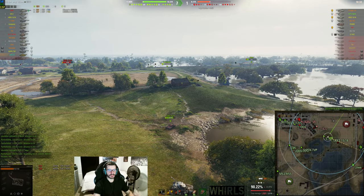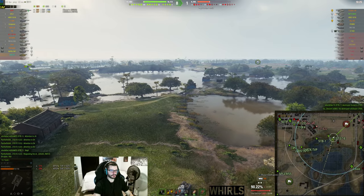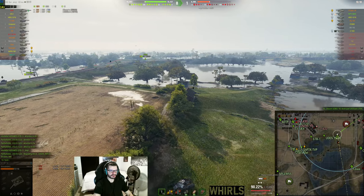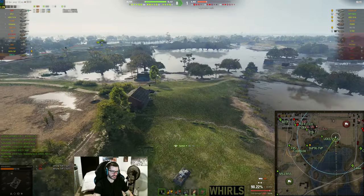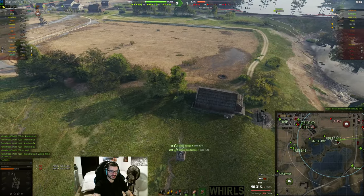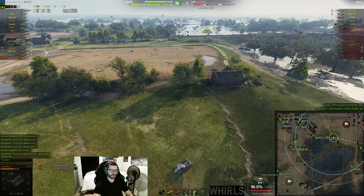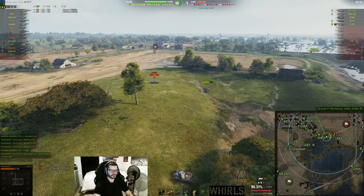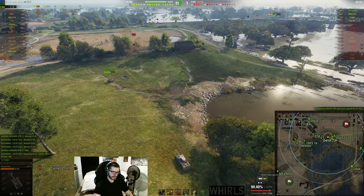Winning east is vital on this map because from both spawns, once you win this ridgeline — I think it's better to win this ridgeline because you have more ridgeline to work with than over here. Over here you really only have a little bit, but over here you have the entire thing. Once you win this ridgeline, you can sit in this bush, come up and sit in these bushes, really sit wherever you want and outspot people in this area.